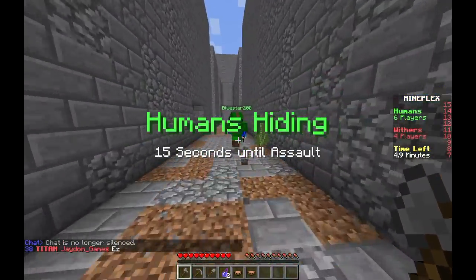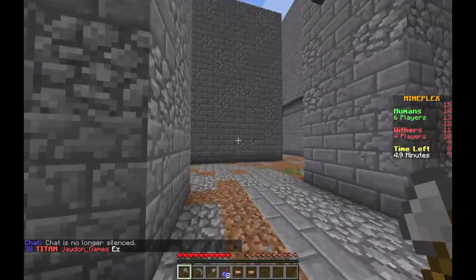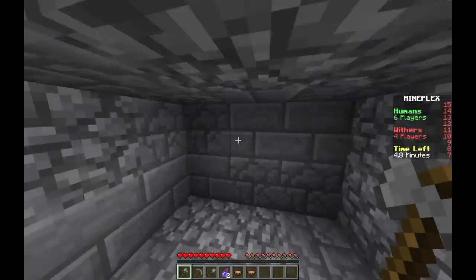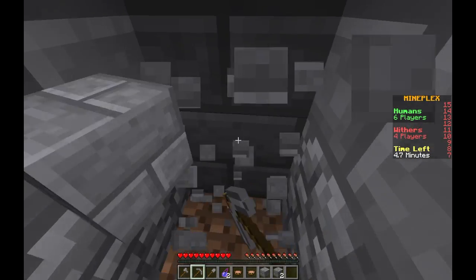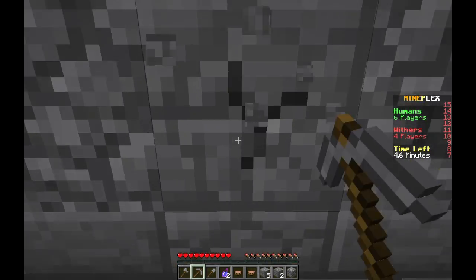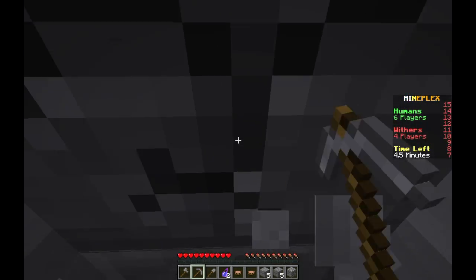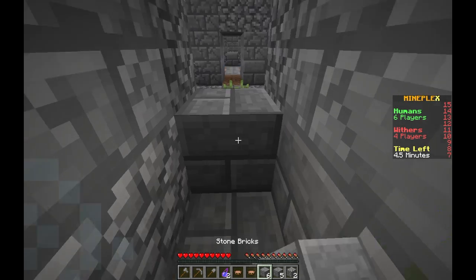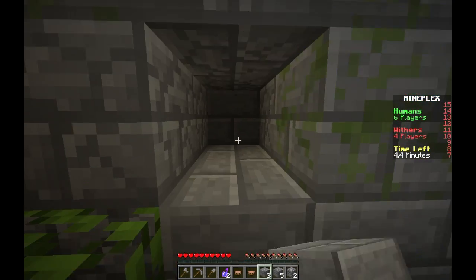Okay, so I have a plan here as a human. It involves going over through here, jumping right here, mining this up and hiding in plain sight. So far I don't hear anything, which is probably a good sign. Okay, that was a bad sign — very bad sign.